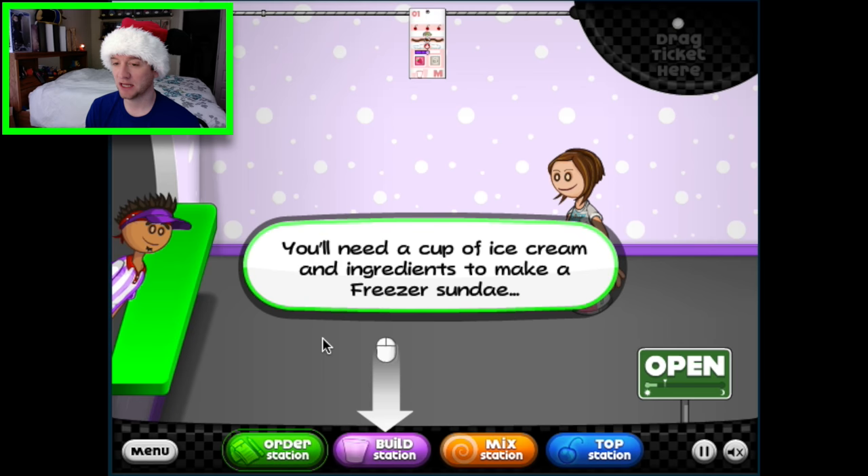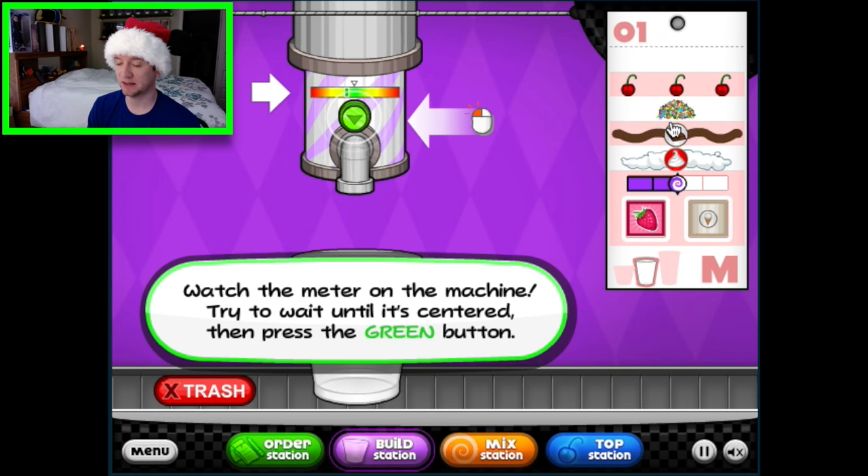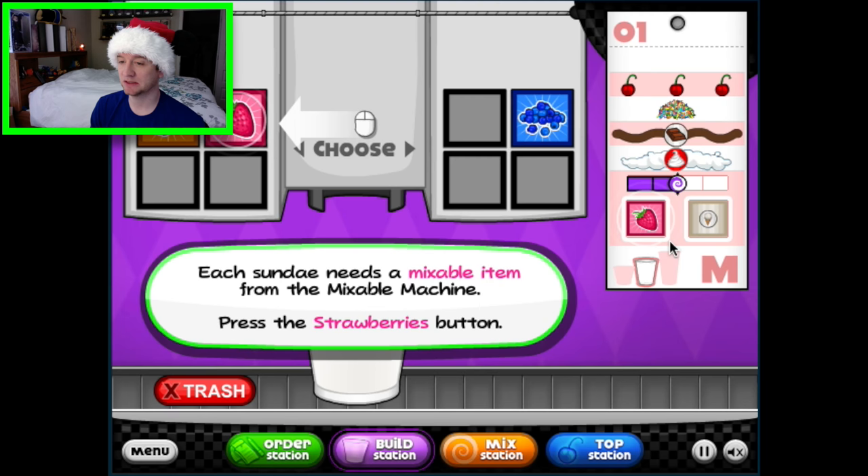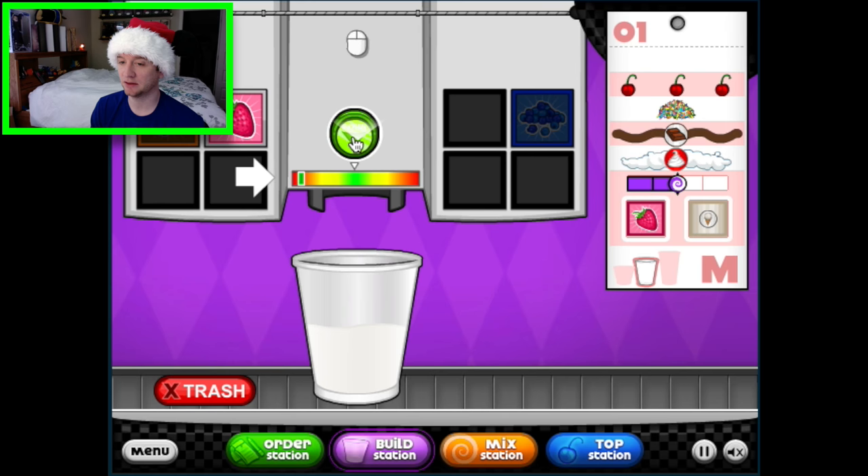Okay, so we're gonna put that right there — you need a cup of ice cream. Let's go ahead and build station, I've never done this before. Drag tickets to the side, okay, I know how to do that. Watch the meter on the machine, try to wait until it's centered then press the green button. Wait until it's centered and then press the green button — got it. I didn't quite make the green button, oh well.